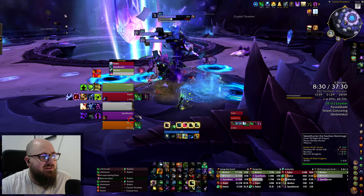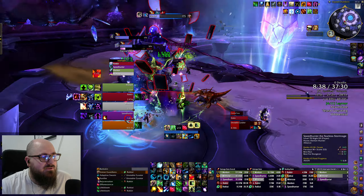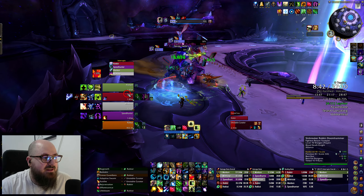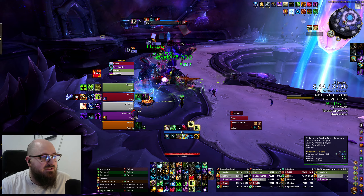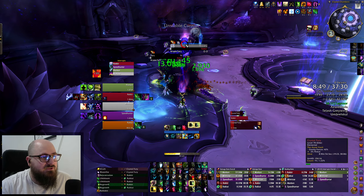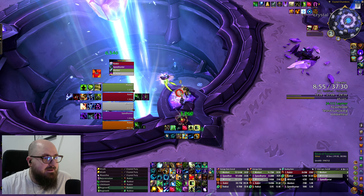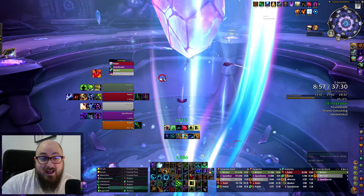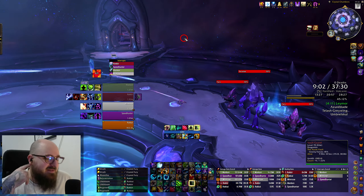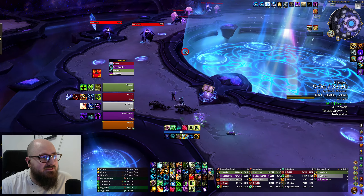I'm neglecting my Efflorescence — it actually does a good chunk of healing so I shouldn't be ignoring that. I try a little kitty cat form but the second I go in everyone starts taking damage and the Speed Hunter takes a frontal. That goes to show kitty cat form is a no-no. We knock the mob and check if I'm free to go cat form — it looks like I am for a moment.